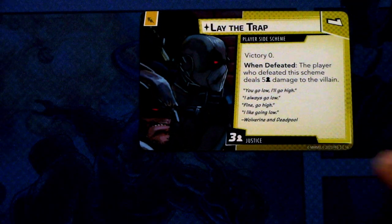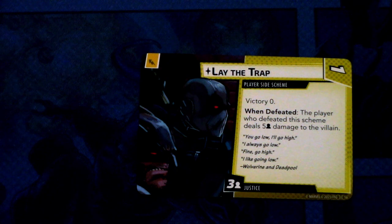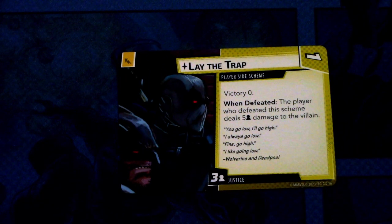Throughout the X-Force set we have received multiples of these player side schemes. We get one more in Psylocke's pre-built deck, which is Later Trap — a player side scheme, victory zero. When defeated, the player who defeated this scheme deals five damage per player to the villain. It comes into play with three threat per player and costs one. And it can be committed as an energy resource.